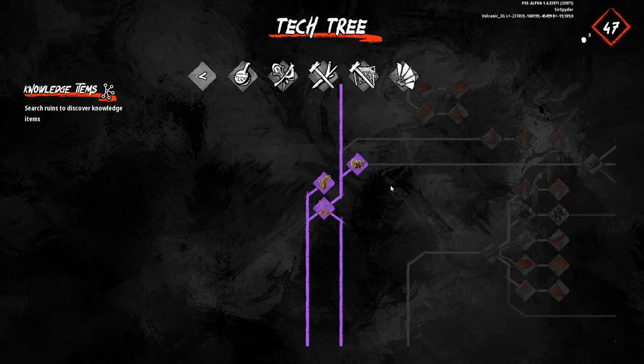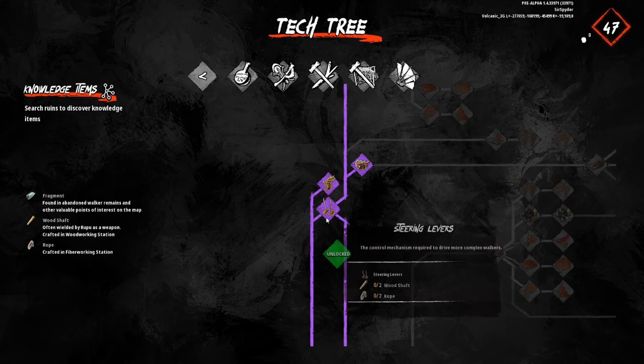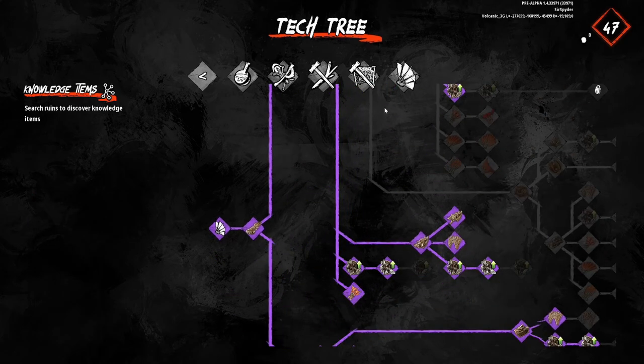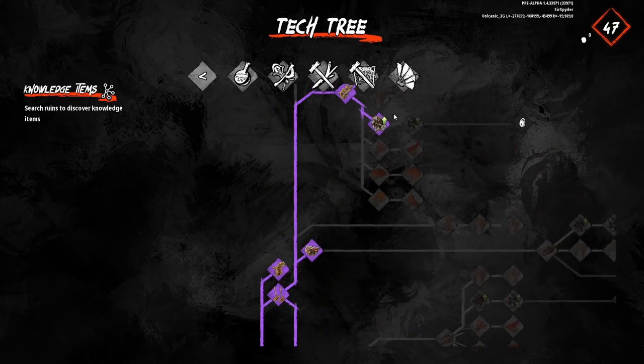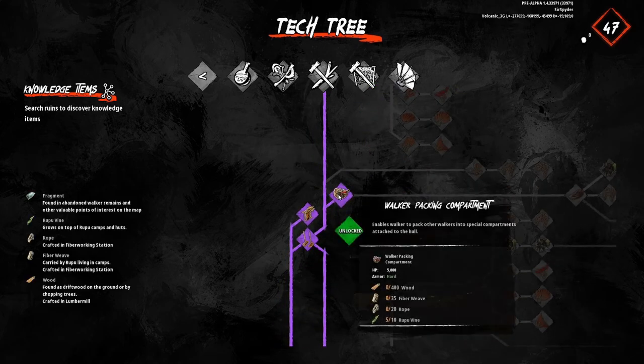For starting out and early necessities, a climber is really nice and important. To get into the more advanced walkers you'll be getting the steering levels anyway, so no need to worry too much. The small walker packing compartment will carry some small walkers — I use it mainly for spiders. I don't remember the exact limits of it, but it's really handy if you have a bigger walker and want to bring a spider along.